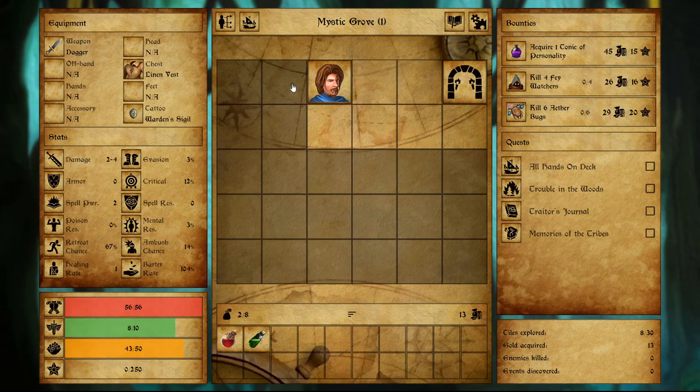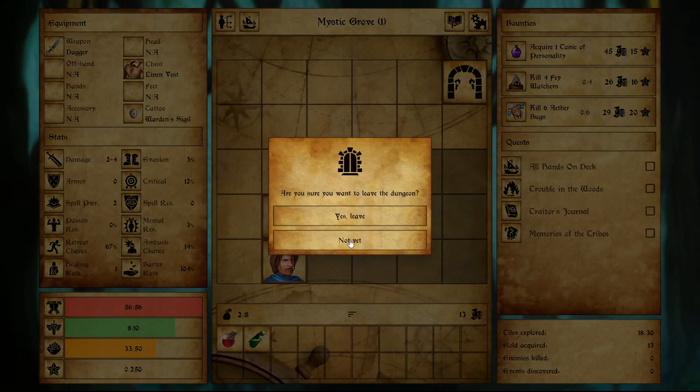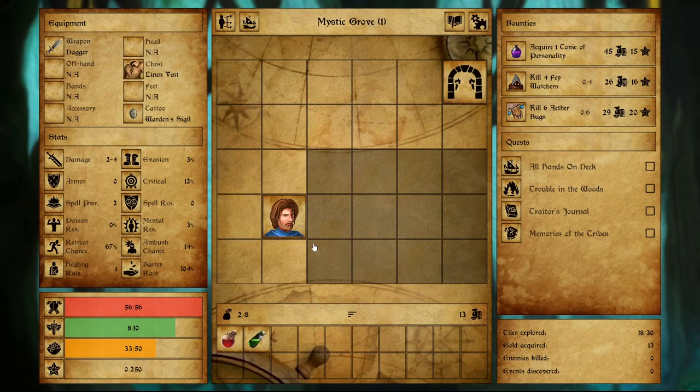Moving one step on the grid will use one supply and also heal you if need be. Let's come down here. I'm trying to carefully explore. Do you want to leave the dungeon? Not yet. Let's see how we can do this. Not much in this dungeon as when the first time I went through — I don't know why that is.